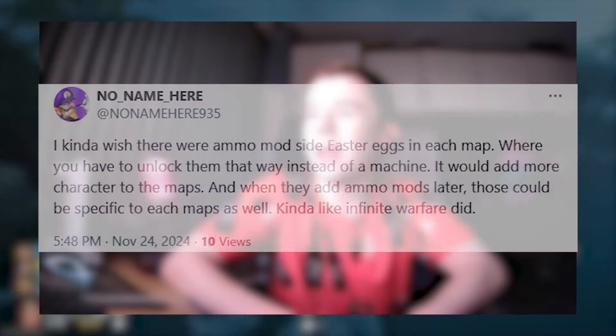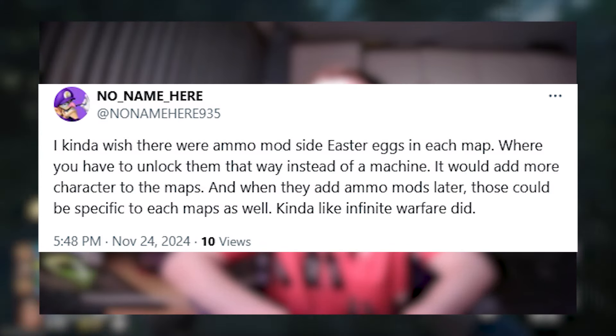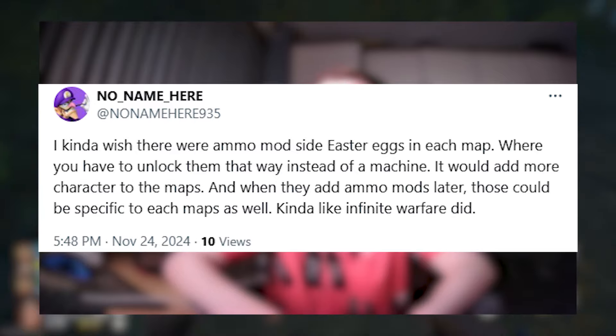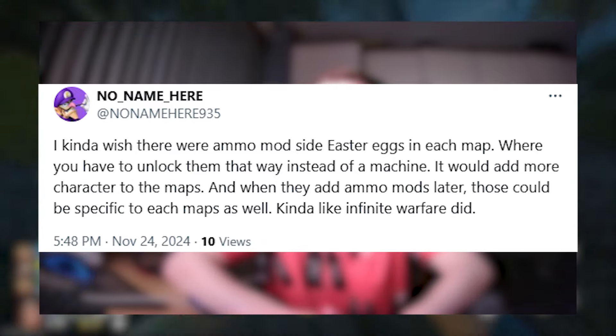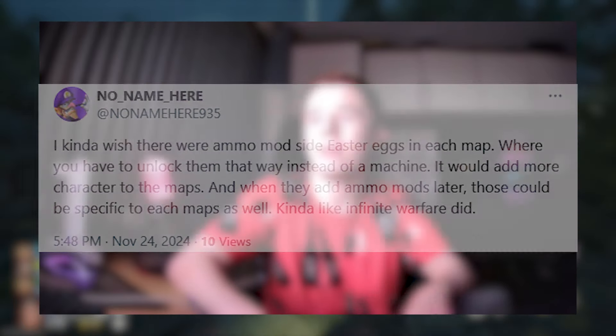We also have a reply from No Name, who says: 'I kinda wish there were ammo mod mini Easter eggs in each map where you have to unlock them that way instead of a machine. It would add more character to the maps, and when they add more ammo mods later, those could be specific to each map as well — kind of like what Infinite Warfare did.' I definitely think that's a cool idea. It gives more uniqueness and character to each specific map, and along with that, it could save you a whole lot more salvage. So I gotta agree with No Name.